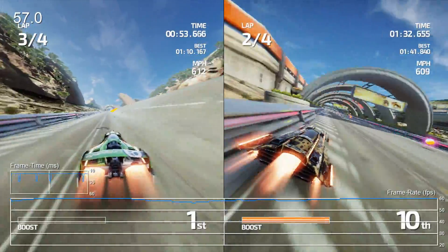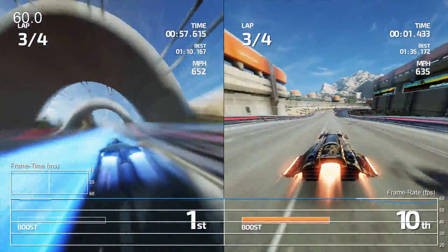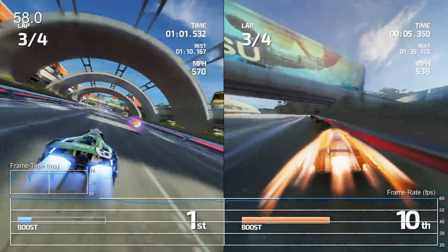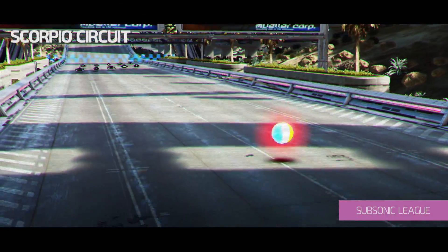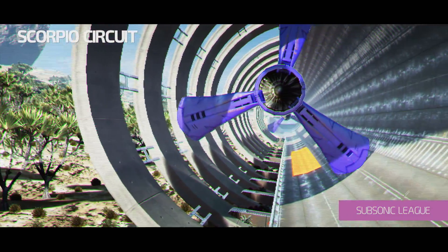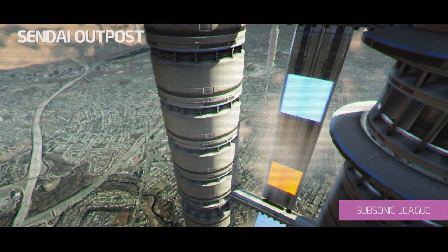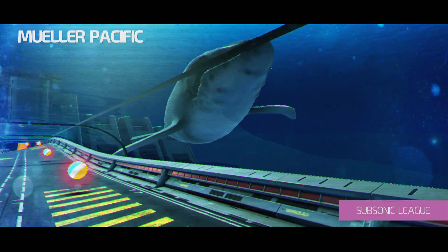Unfortunately we were not able to test the four player split screen mode due to the lack of available players, but we do know that this mode drops from 60 to 30 frames per second. This begs the question then, with visuals and performance of this quality, just how did Shinen manage to pull this off? Well, with clever programming and smart design. But part of smart design comes from knowing when to make a compromise.